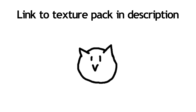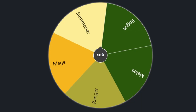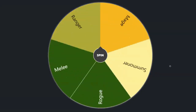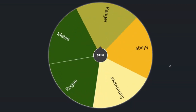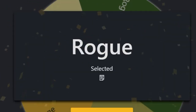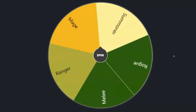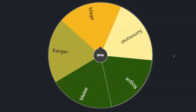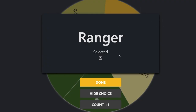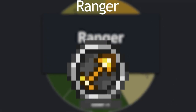I will also be using a texture pack that I think looks good. And for my selected class of this playthrough — I rolled it randomly — I got Ranger first try.